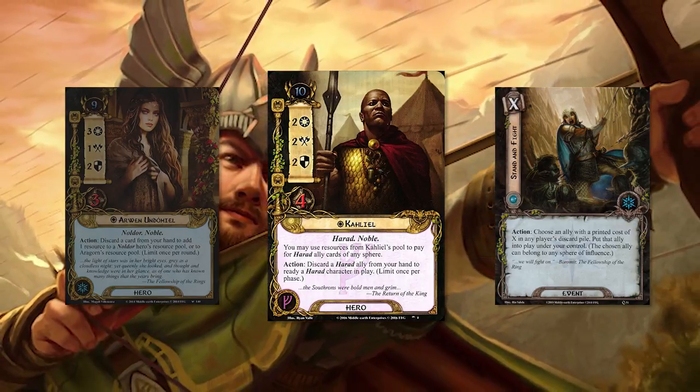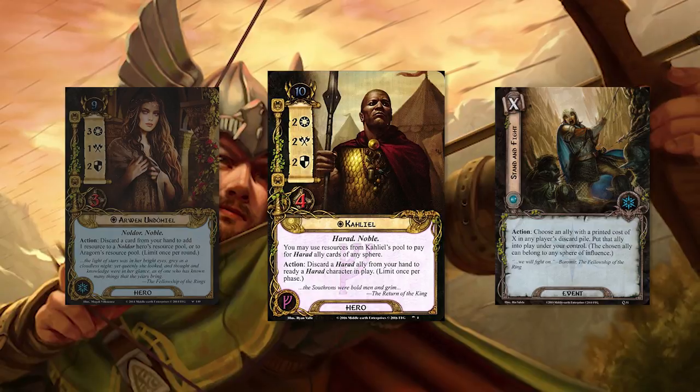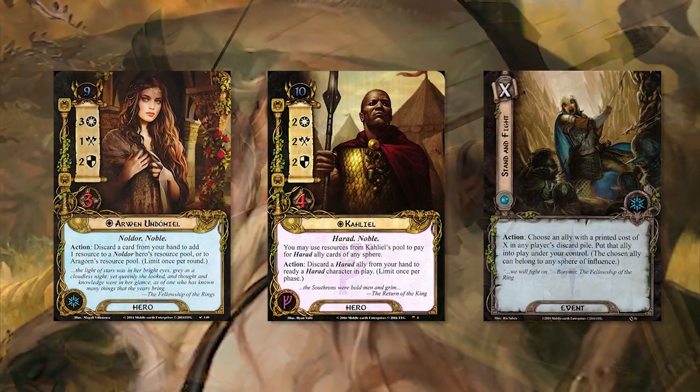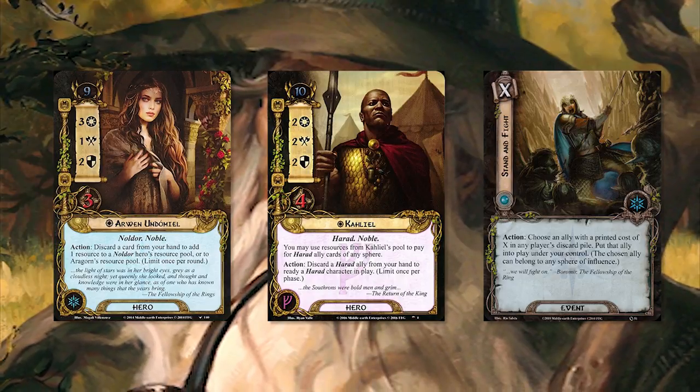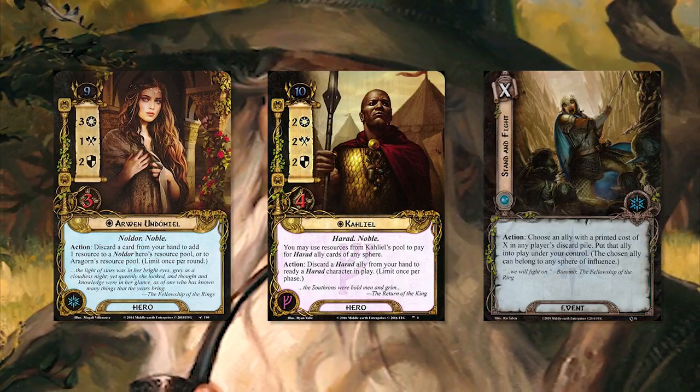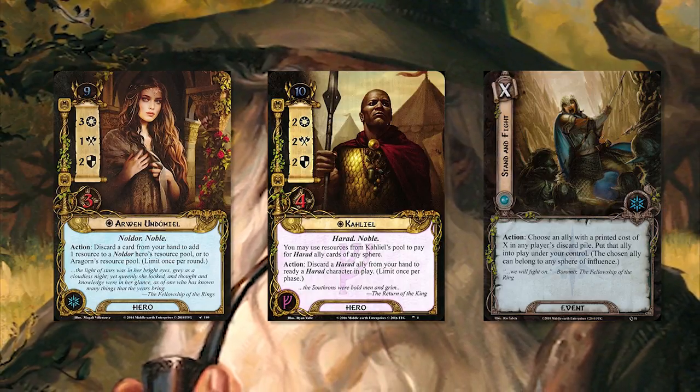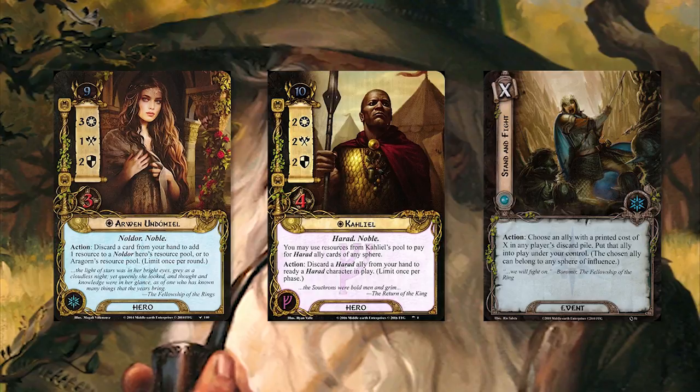What you do is you discard a Harad ally using either Kayil or Arwen's abilities, and then you Stand and Fight to play it. Because Arwen can discard a card to gain a resource, you can generate up to six Spirit resources by round two, allowing you to play any Harad ally from the discard pile assuming you have Stand and Fight.